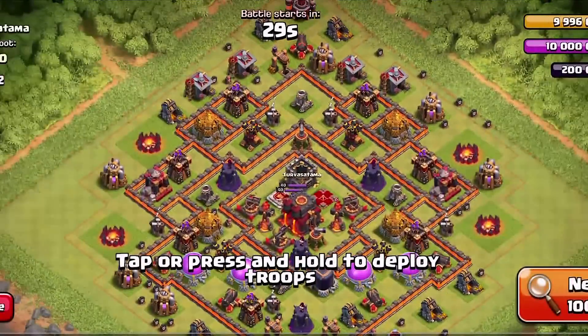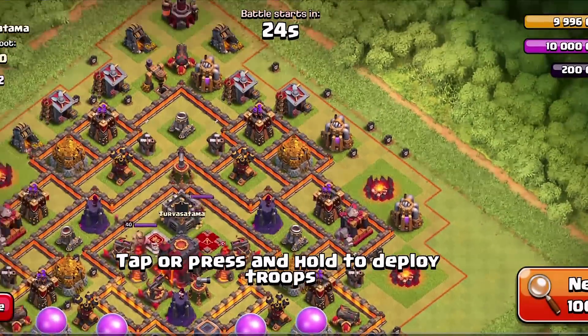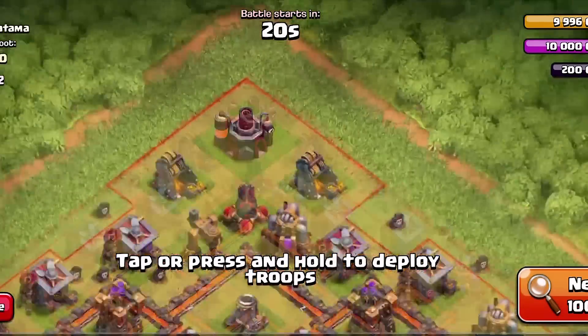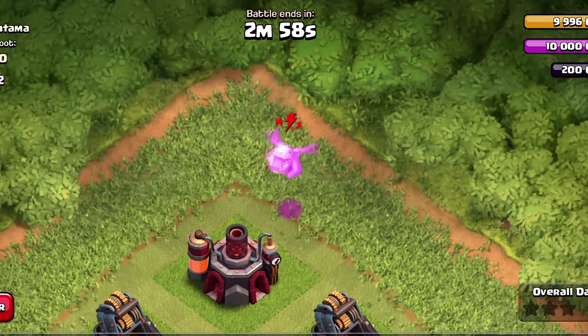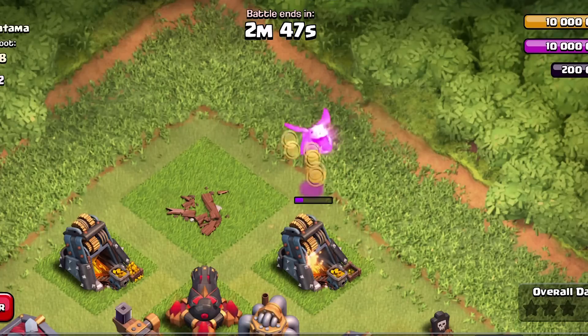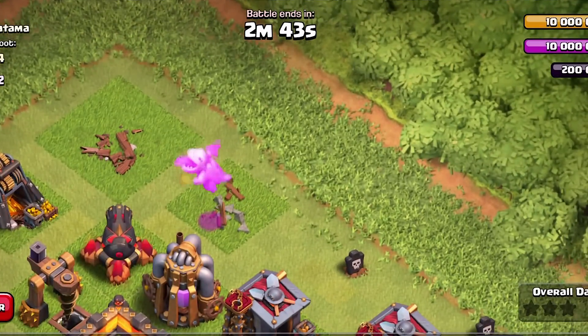Alright you guys, we're back and we're fighting a town hall 10. Let's see if this guy has some money. Let's see if we can use these troops again and maybe we might fare better. So we got our baby dragon going in — this guy is going to take out some stuff for us. Let's see if we can go around here and take all this stuff out. I wonder if the baby dragon is any good on clan castle defense — that is a question to me.